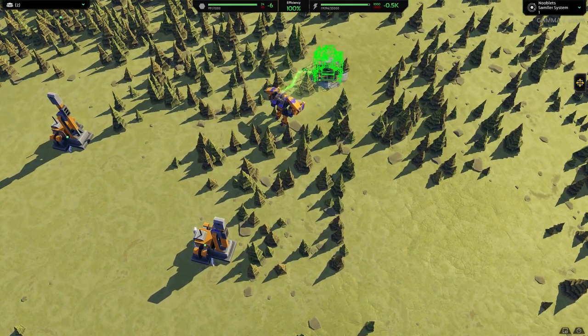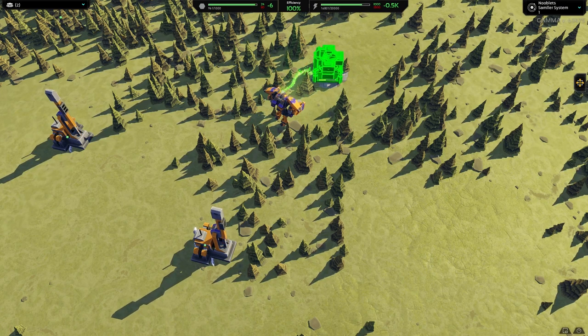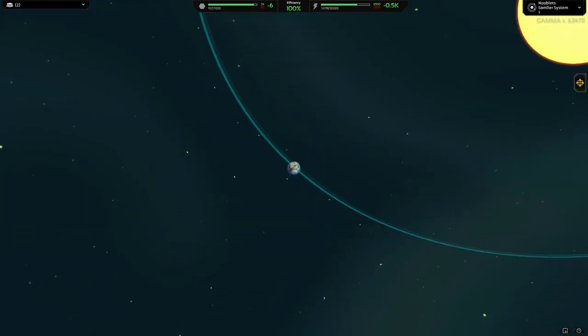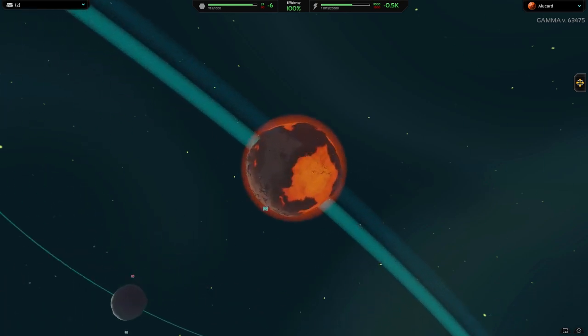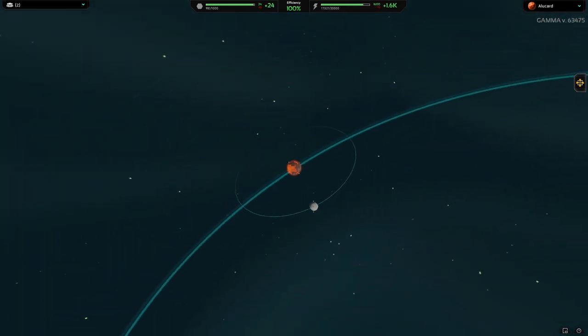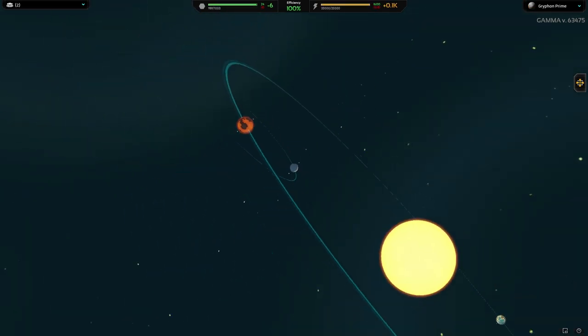If you notice the shadow on the trees is slowly changing direction. That's because if I zoom out, I'm in a small solar system. And there are the other planets I can get to. On this game I'm going to aim to build a base on that red planet. Then I'm going to send that grey planetoid into the enemy's base to wipe them all out.